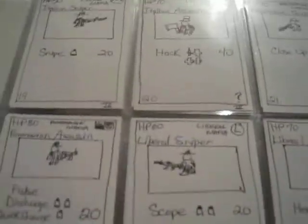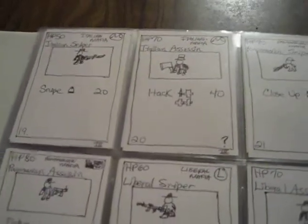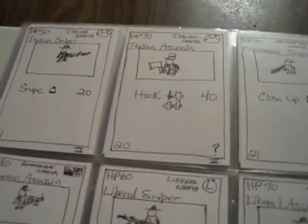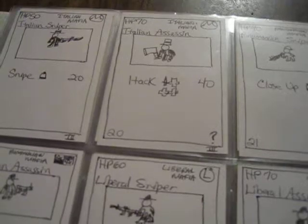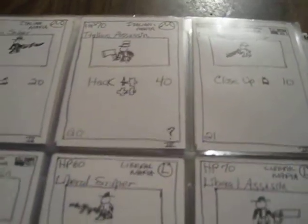Those are the character cards. You have different organizations — like the cult was turned into 'the secret,' I guess for legal copyright reasons. In this set there are no gunmen; it's the snipers and assassins. These are like your own characters that you'll have blocking the main characters, and you can have two main characters on the field at the same time.